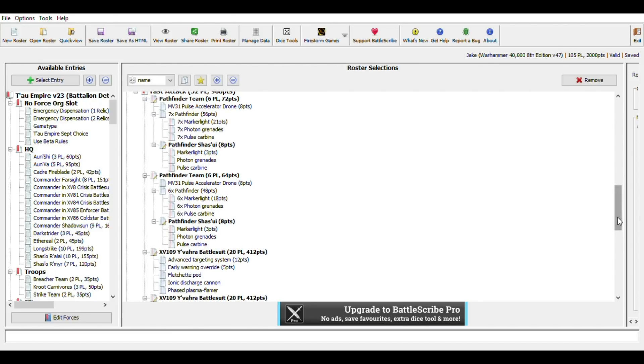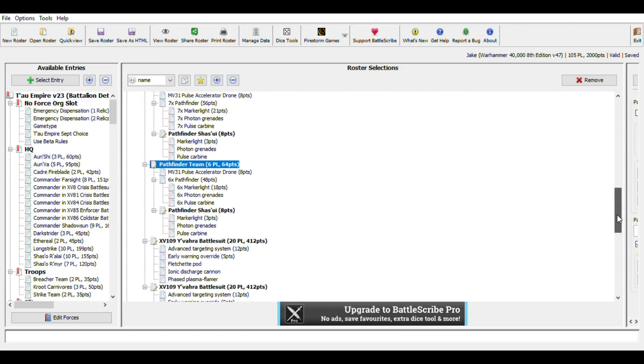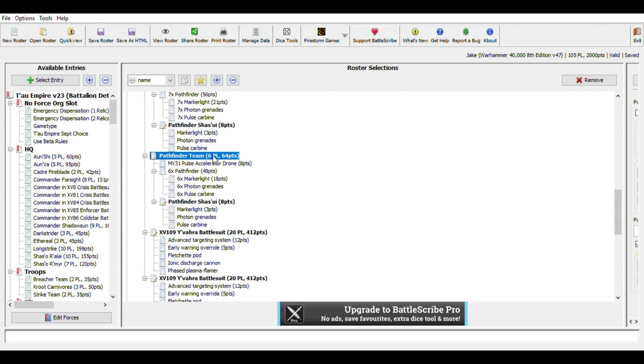One downside is that the Pulse Accelerator Drone creates its own unit, making it an easy kill point. By the way, I'm using BattleScribe for this — hopefully the screen recorder is picking up these pop-up windows. Here's one showing a bit more about pathfinders and the Pulse Accelerator Drone.